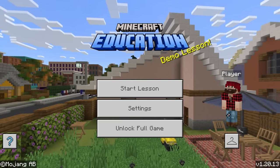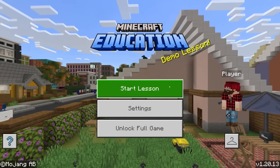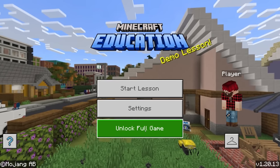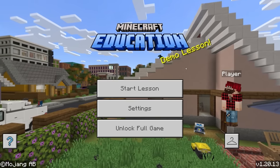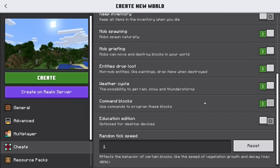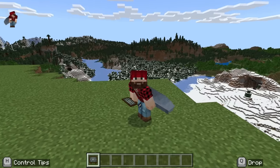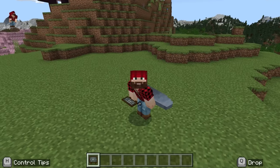If you don't know, the Education Edition is a special edition of Bedrock licensed to educational institutions. They pay a subscription fee per year, and then there are lessons you can download that cover a variety of topics. You can get access to some of the education features in regular Bedrock too by enabling cheats and turning on education when you create a world. But apparently my university has licenses, and I have access to the actual Education Edition.